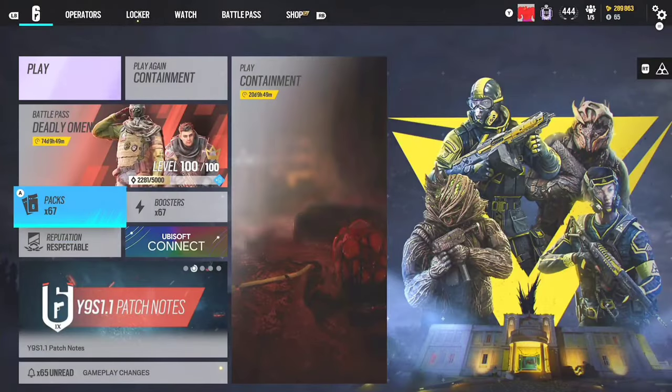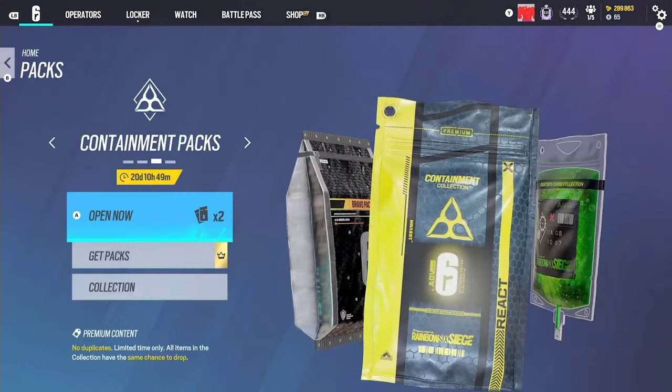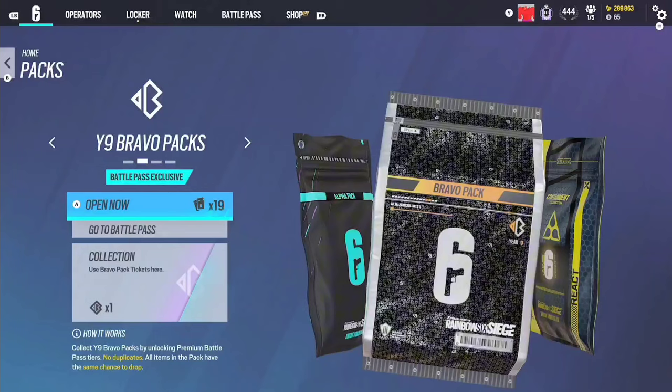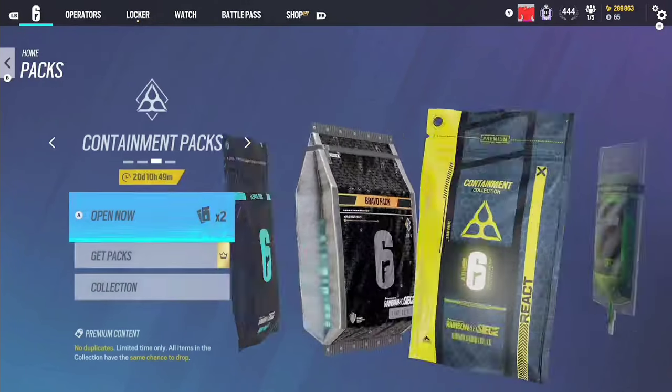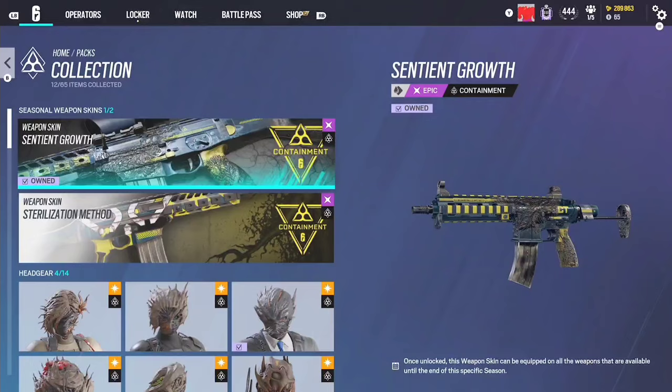So today they released the containment event again, and I have almost 300,000 renown. We're going to see what we can get. I am also going to be opening up all my alpha packs, which is only 45, and all the bravo packs for this season because I've gotten all of them. So we already have the two free packs for the first week.